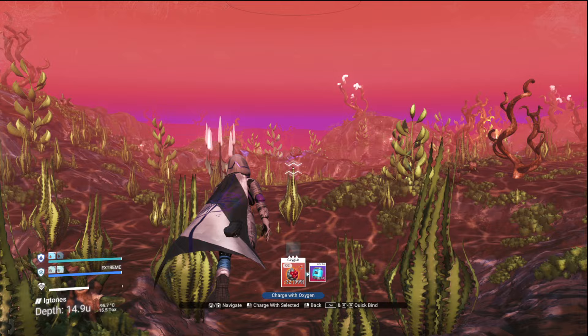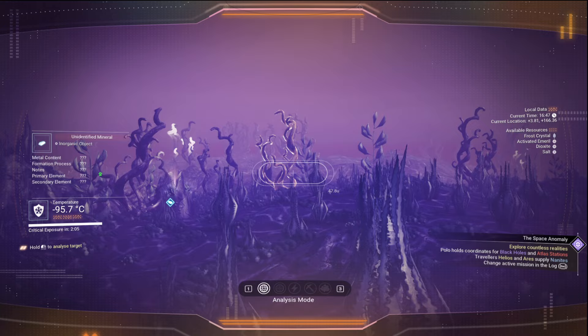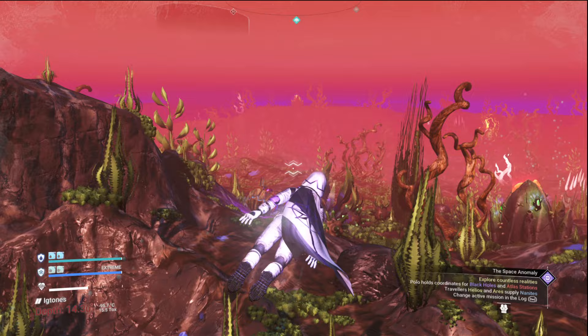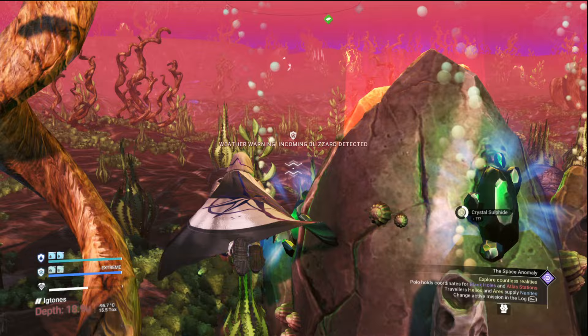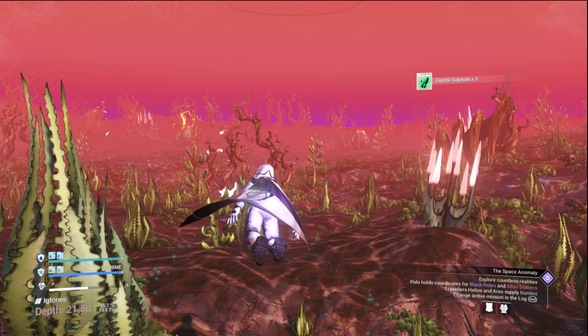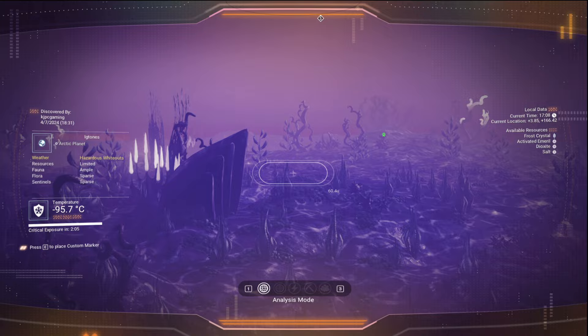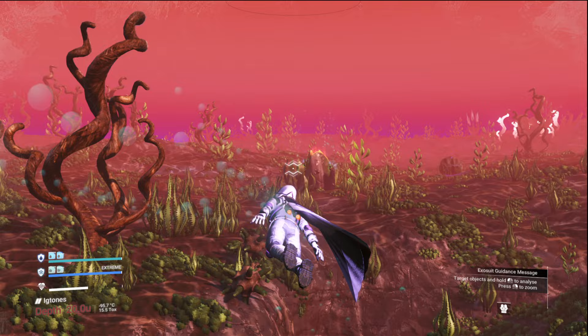Let's check our water shields - they're both full. This is going to be cold, it'll be very cold. Crystal sulfide - you can turn them into sodium nitrate, or you can hang on to them and give them to certain guild agents who will want crystal sulfide for a donation. That's just another way to raise your guild standing. I still don't see any fish. There's a crab - see if we can get anywhere near it. Crabs used to disappear, they would just vanish - very frustrating. We need to find two fishes.